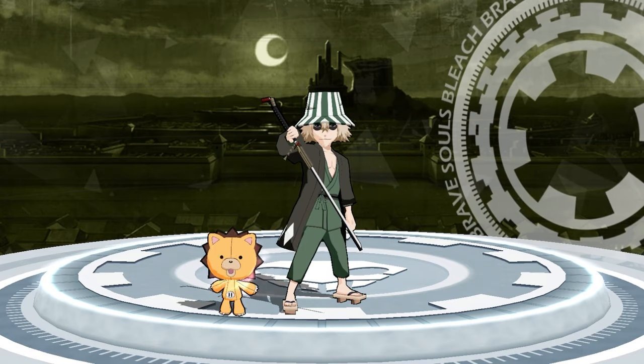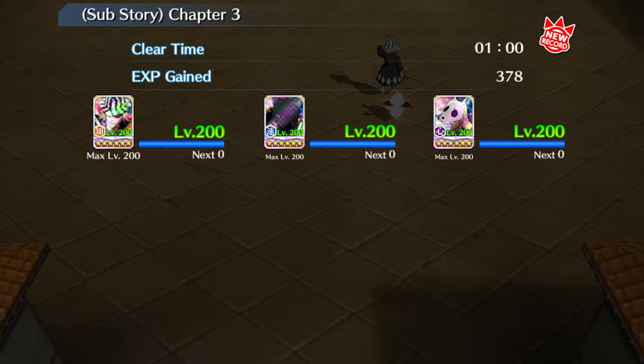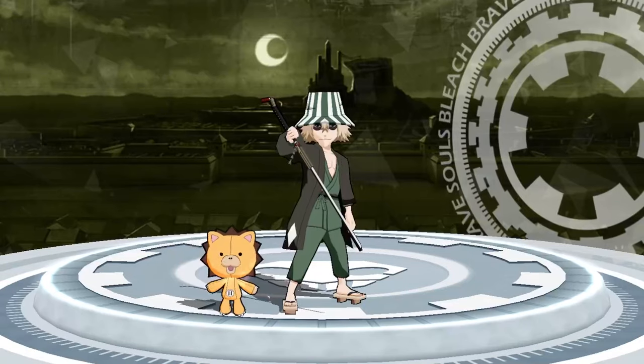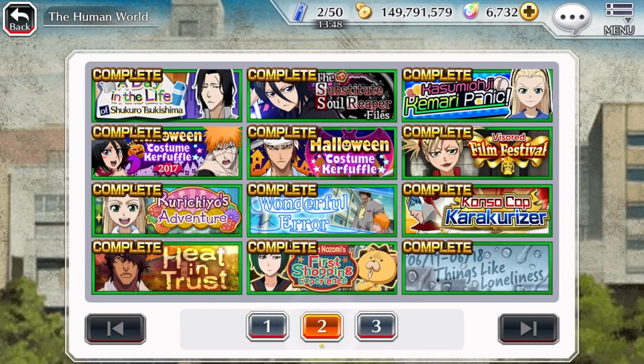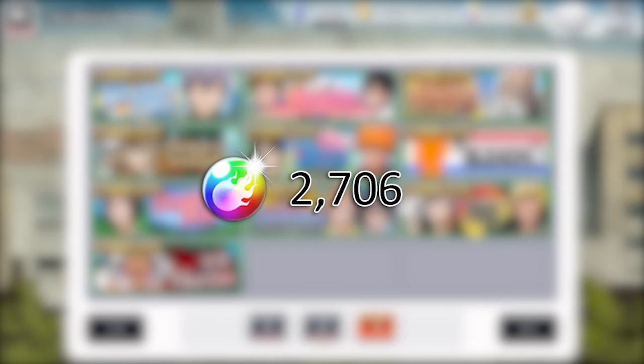Now onto the second method. It's very similar to the first, and that is sub-stories. Sub-stories, for the most part, have all originated from past limited time events. What makes these different from the main story missions is that these sub-stories give you a free four-star character. If you were able to complete all the sub-stories, that would be up to 2,706 spirit orbs from the missions alone.